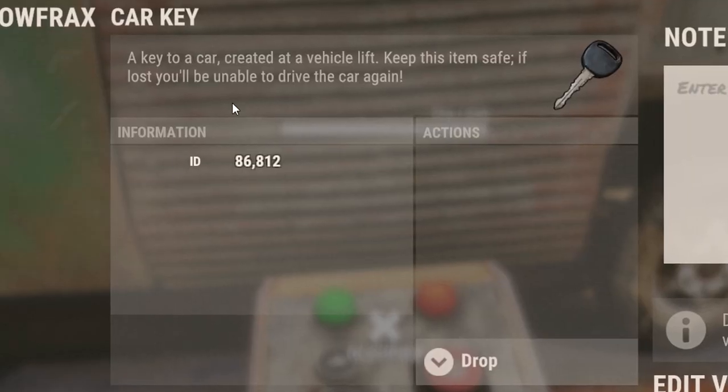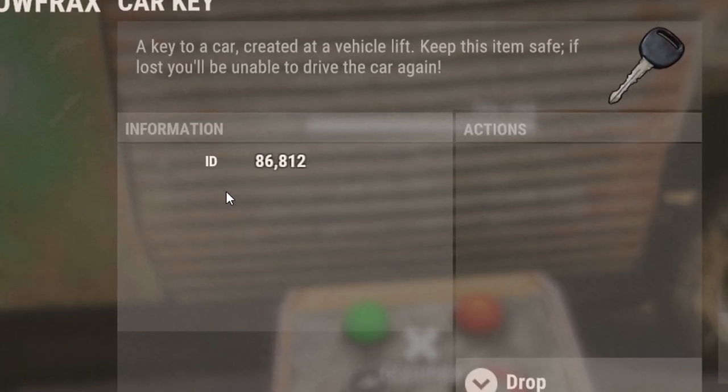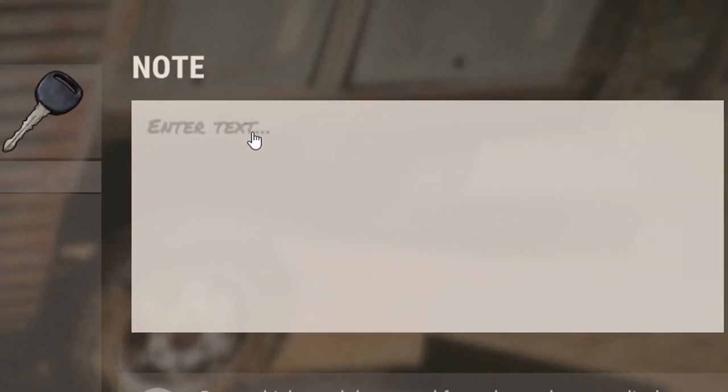Each lock has its own unique 5-digit ID and only keys with the same ID can be used with them, so not much chance of someone producing a forgery. Interestingly, keys also act like notes now, so you can add a description to identify each one.